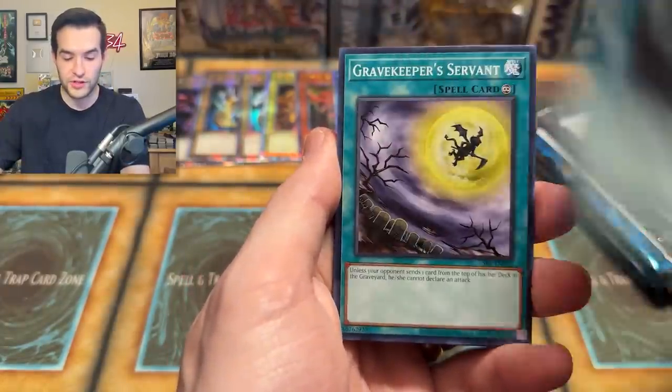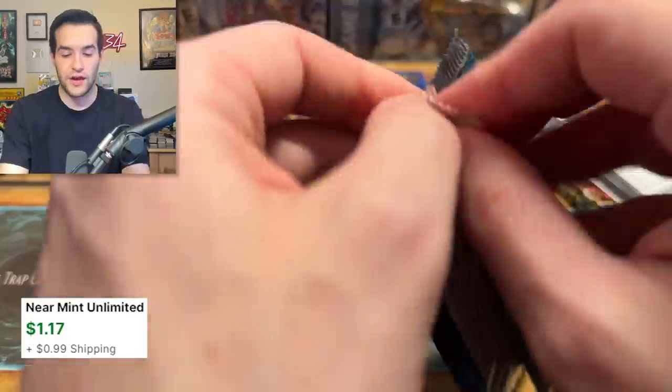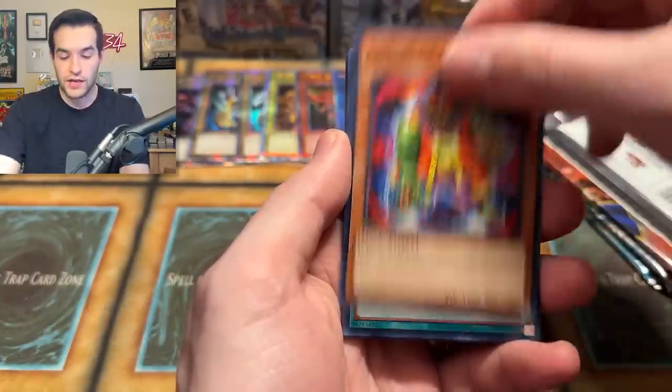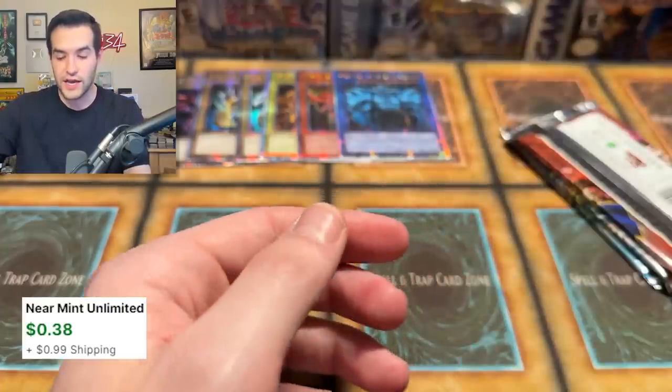Spell Ruler, Darkness Approaches, Gravekeeper Servant, Dark Zebra, Stone Ogre — that's a Ruxus special — and an Upstart Goblin. Dark Crisis — our last Dark Crisis pack of the opening. Outstanding Dogmare — we got to pull that out for Chels. Goblin, a Rod of Mind's Eye, Mustering the Dark Scorpion, Drag Down, Maju, Dark Bishop, and a Contract with Exodia.